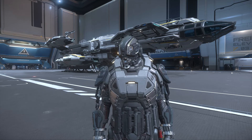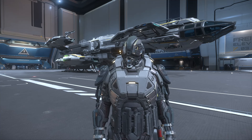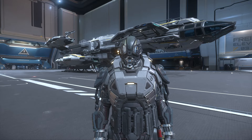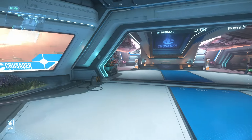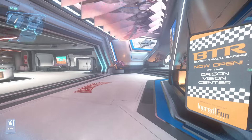To build this Constellation I'm going to show you exactly where to buy each component. First off we're at Orison on Crusader, and we're going to head over to Cousin Crows. I'll show you how to do this since some people don't know. Just go to the spaceport here on Orison. Now we just want to head this way until we find a blue elevator.